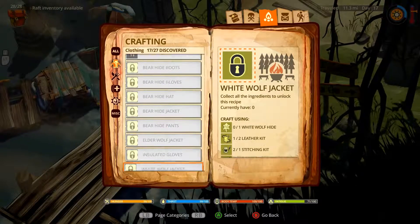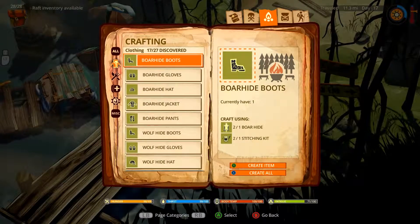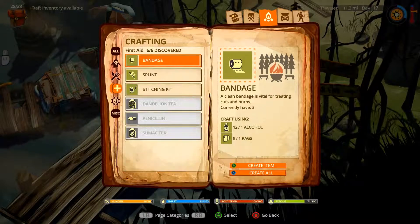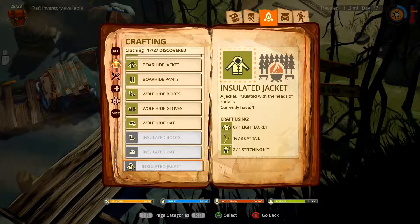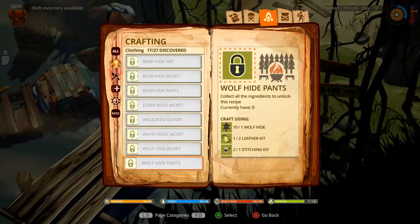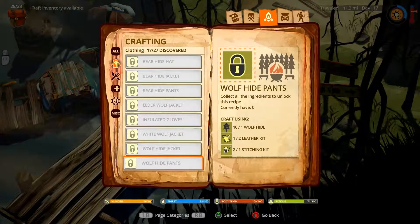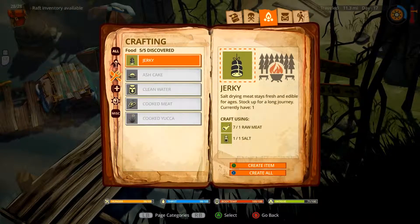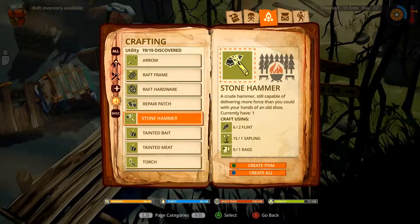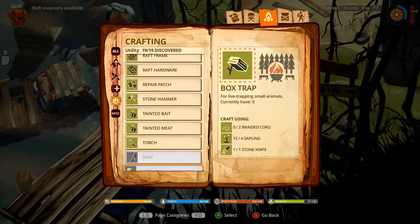Was I not paying enough attention? I need two leather kits. Do I not have two leather kits? Did I use one of them already? Sometimes I don't like this inventory — I'm not quite used to it yet. The Wolfhide Jacket needs two leather kits and a steel knife. This inventory is driving me mad.